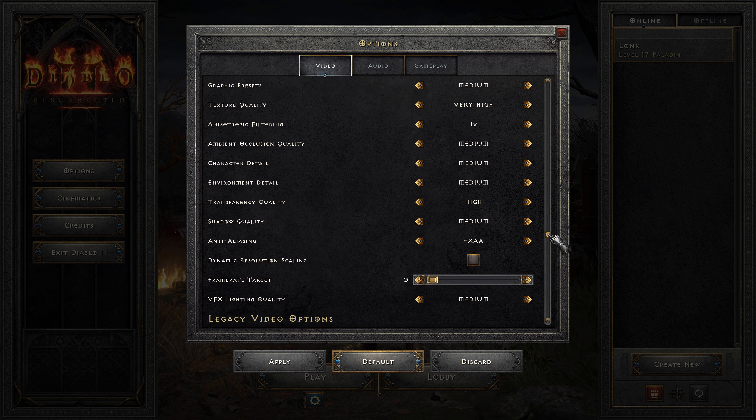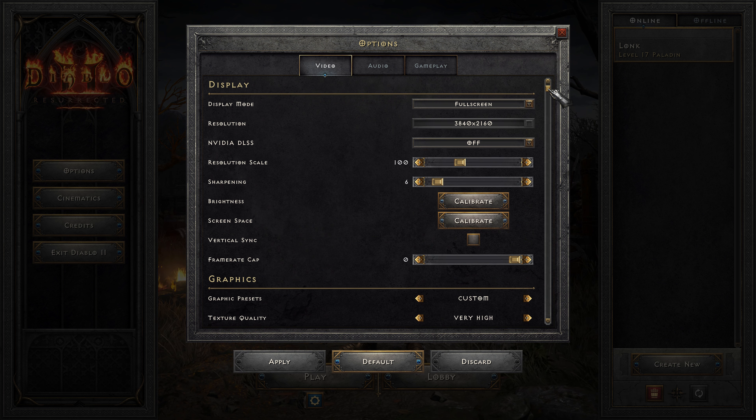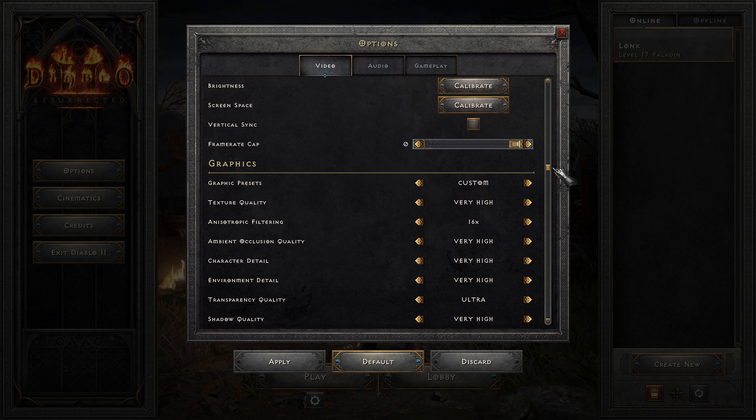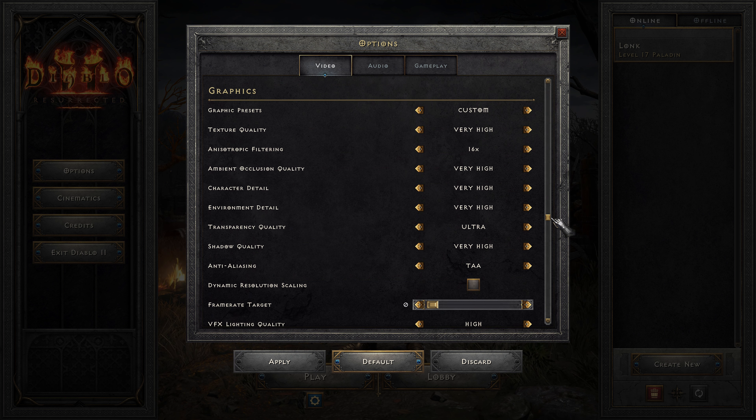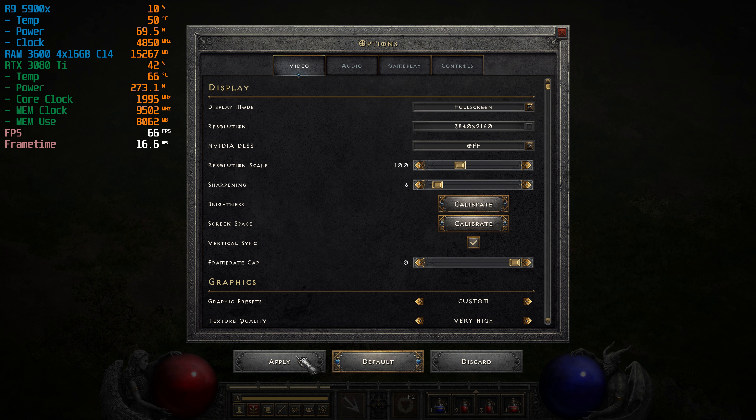For today's test we'll be using the low preset, the medium preset, and the very high preset — with one change: transparency quality is set to ultra on the very high preset, as this seemed to give better performance and better image quality. Don't ask me how, cause I don't know, that's just my experience with it.